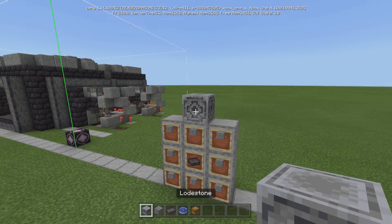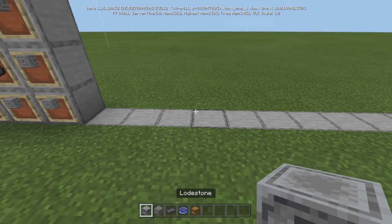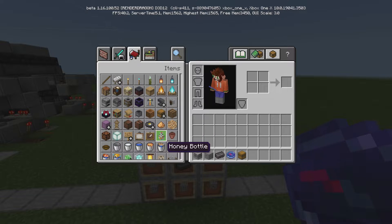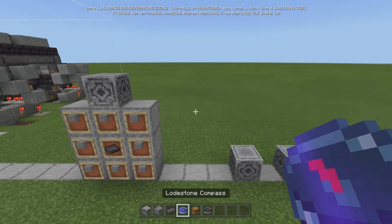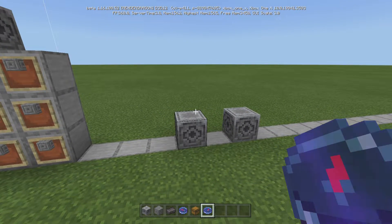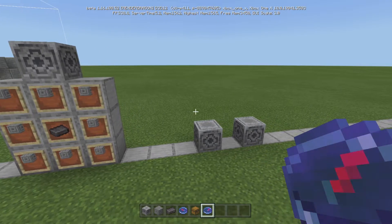Just keep in mind you have to attach it to a lodestone. Now, can you have multiples? Let's take a look. So this compass is attached to this one. I think as soon as you click any compass it's going to default all of them — but let's take a look because it doesn't have like a name on it. Oh, you can have multiple compasses! So that's cool. I just found that out — I didn't even test that at all. So that's pretty neat.